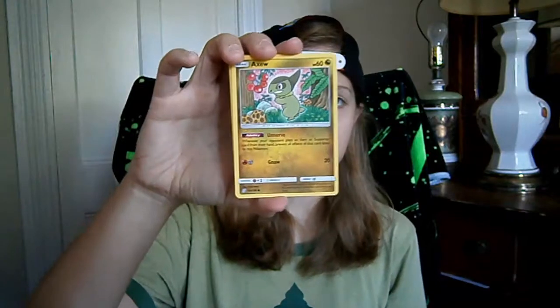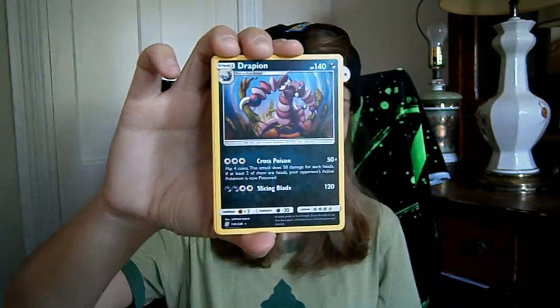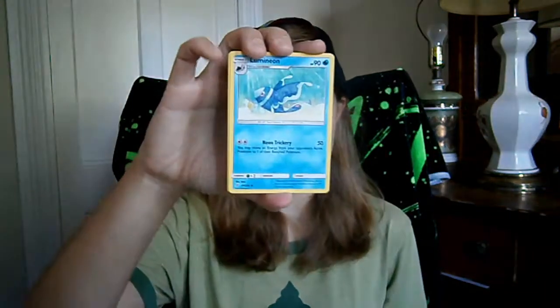Starting us off, we've got Axew, a Non-Holographic Rare Drapion — I think that's our first pull of the day as far as Rares go, I'll have to double check — and a Lumineon. That was Unified Minds.